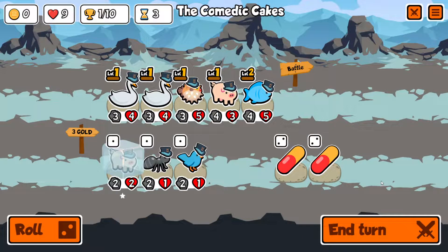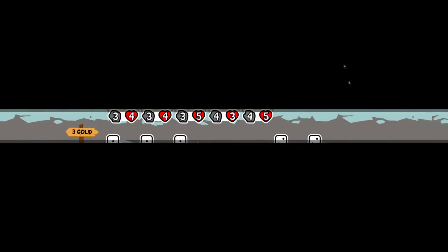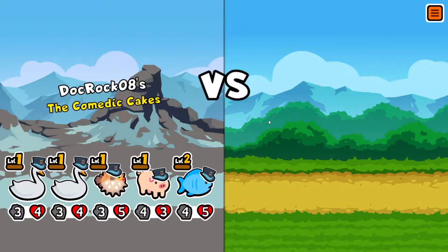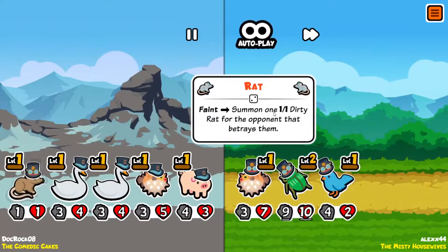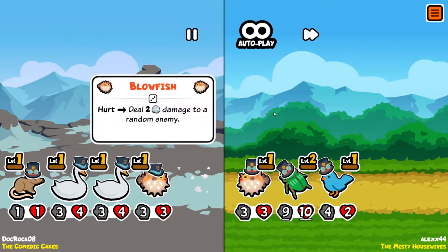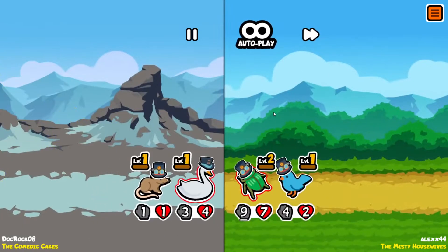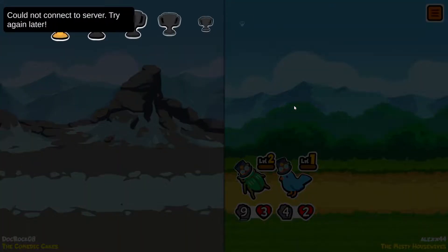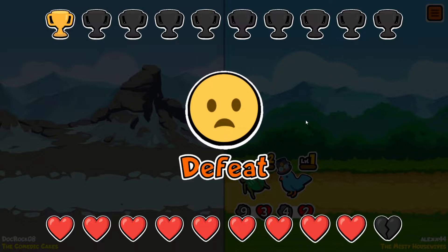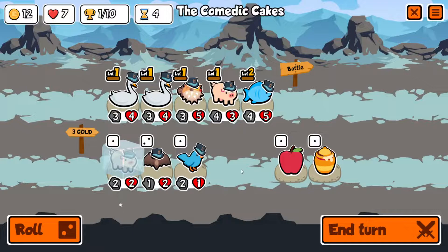A two-one for four gold — all right, let's end the turn. Up against a four-seven rat — that's a draw, not bad. Then a nine-ten beetle — we do not win these. The Misty Housewives — two lives down.